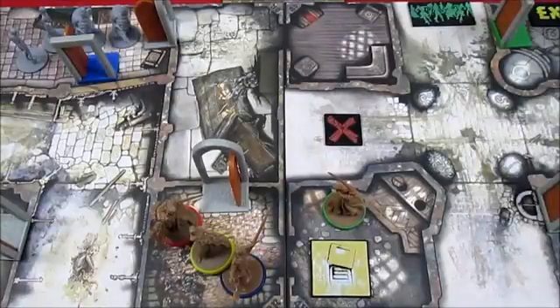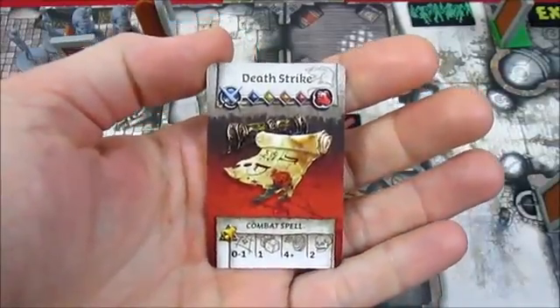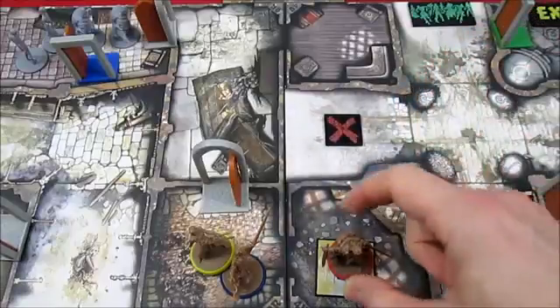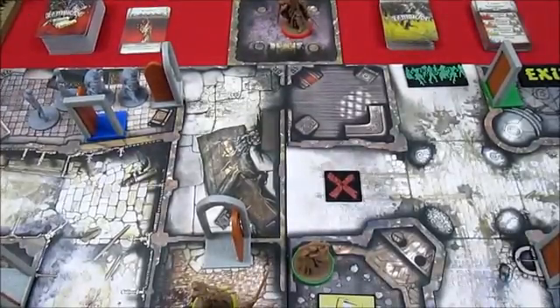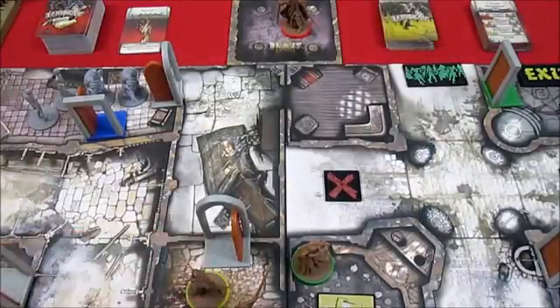Clovis is in the yellow and gets four actions. He's going to move one space into here. For his second action, he will search and he finds Death Strike — he'll stick it in his backpack. For his third action, he's going to move off into the vault. Clovis moves down the stairs into the vault. He's going to end his activation there because we don't want to try to crack open the corresponding vault door just yet.